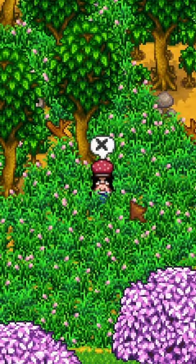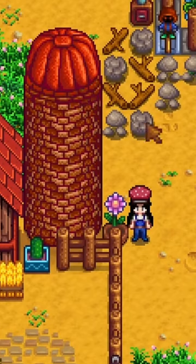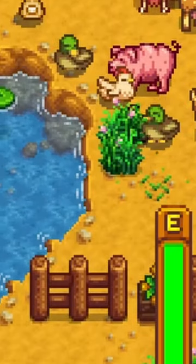Don't cut down all of the grass on your farm in a new save right away. Do get a silo and use your scythe to convert grass into hay. Be sure to leave a bunch near the animals to eat on non-rainy days.